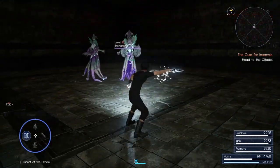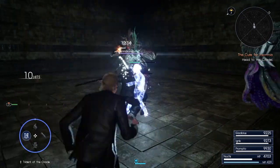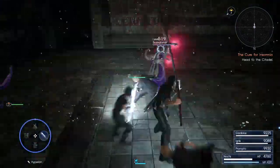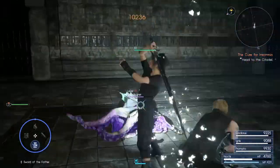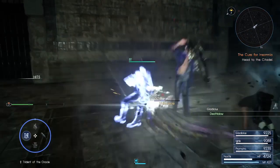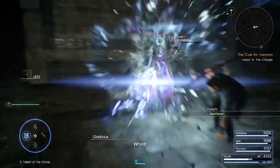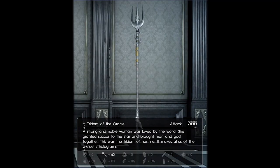I have always considered the Trident of the Oracle to be one of the strongest weapons in Final Fantasy XV, but for some reason I haven't used it all that much in comparison to other weapons. I recently started using it again while clearing the Minas dungeons, after the Royal Edition content made me use the chapter select feature and reset my endgame progress. After using it for a while I realized something — I have greatly underestimated how good this weapon is. I am Asetoni and this is Final Fantasy XV weapon analysis, featuring Trident of the Oracle.